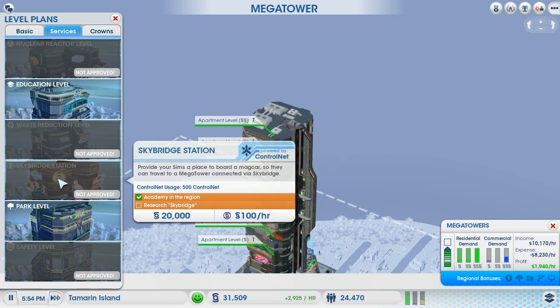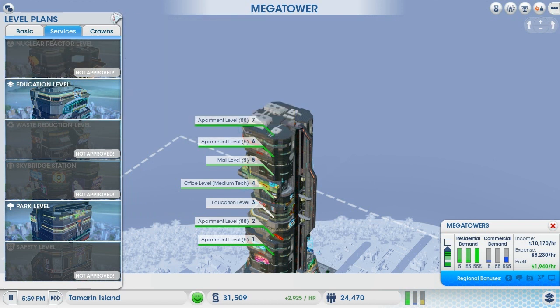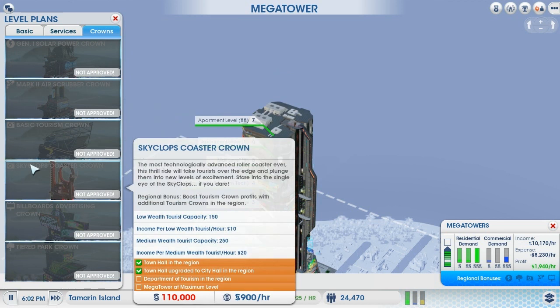What's the sky bridge station? It provides your sims a place to board mag cars so they can travel to a mega tower connected via sky bridge. The crowns are right at the top - I think they're at the eighth level. But I've also got to research certain stuff.